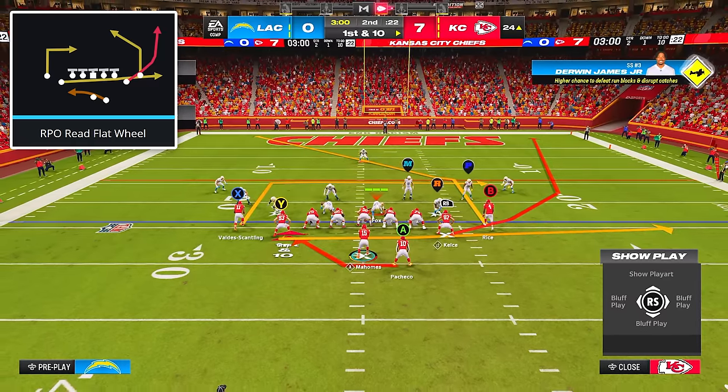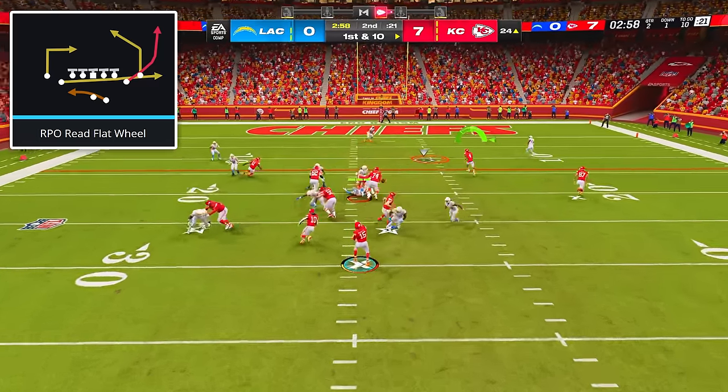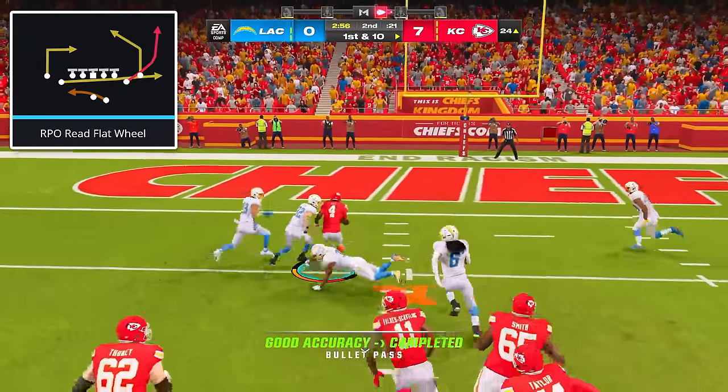Finally, mix in the play RPO Read Flat Wheel, because the quick throw to the receiver on the post is one of the glitchiest routes in the entire game.